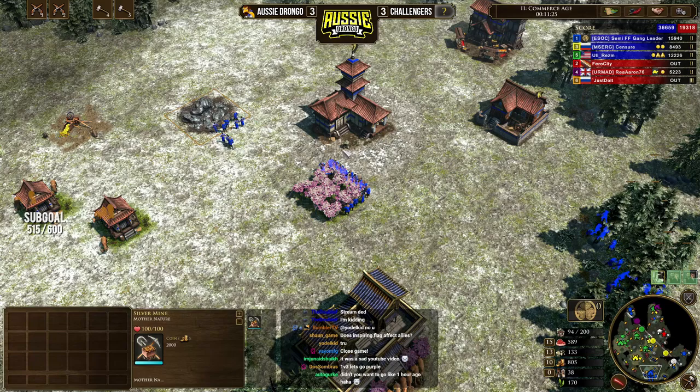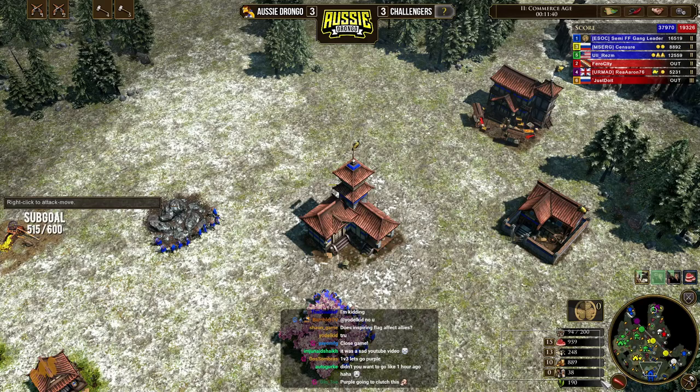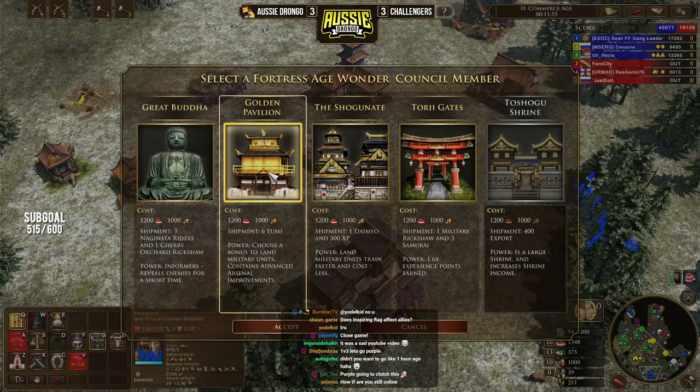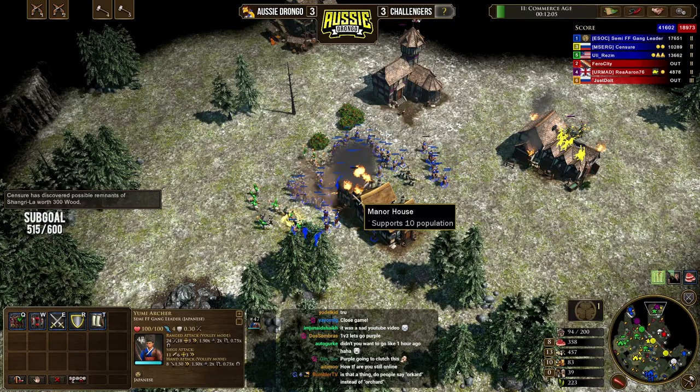We're going to transition villages over to coin and change our shrine income over to food — because that's infinite resources being generated out of thin air from shrines. From here we're opting for an age up. Going up to the third age, the most important wonder is going to be the Golden Pavilion. You want to be going up with the Golden Pavilion wherever you can to the third age. It's really going to help you out — make sure you're using all eight villages to build your wonder.